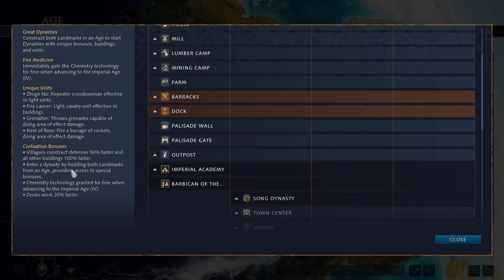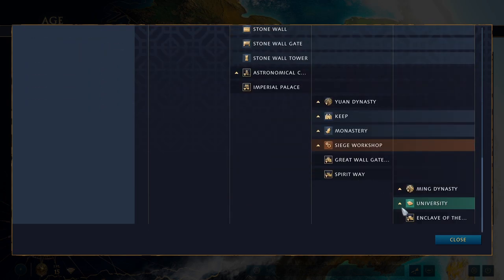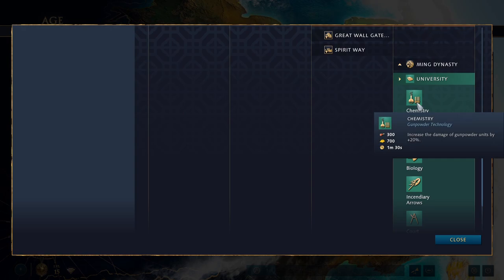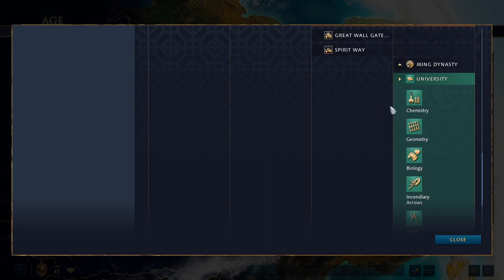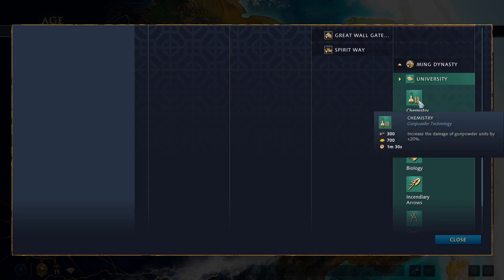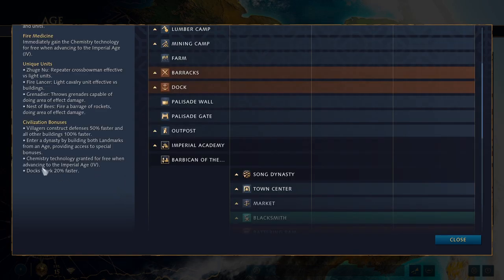Next, you enter a dynasty by building both landmarks from an age, providing access to special bonuses — I'll get to this in a second. Chemistry technology is granted for free when advancing to the Imperial Age, which is age four. Chemistry is available to all civilizations and it increases the damage of gunpowder units by plus 20%, which is quite good. Unlike AoE2, chemistry is not a prerequisite to create gunpowder units, but is instead just a bonus to them. Chinese get it for free, which is nice. Their naval bonus is docks work 20% faster, helpful in churning out lots of ships on water maps.